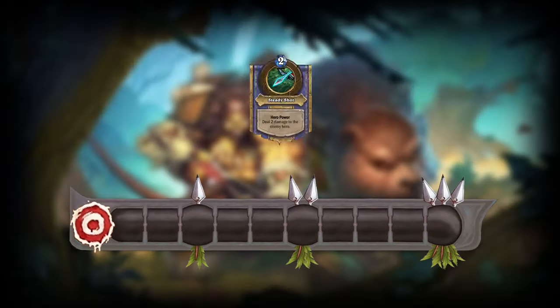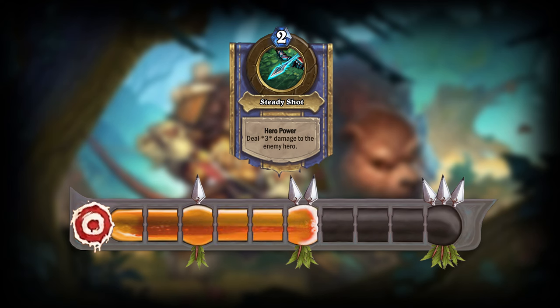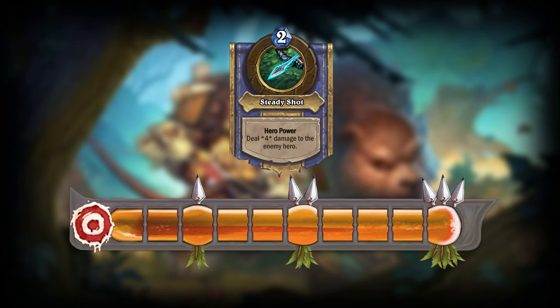The Focus bar would interact with the Hunter hero power. When you reach 3 Focus, your hero power would deal 1 additional damage. When you reach 6 Focus, it's 2 additional damage. And finally, if you reach 10 Focus, your hero power will deal 3 additional damage.